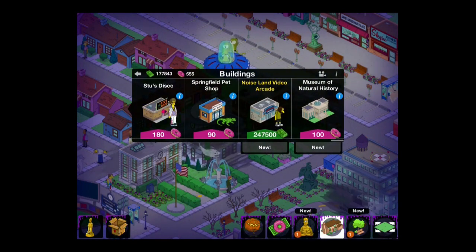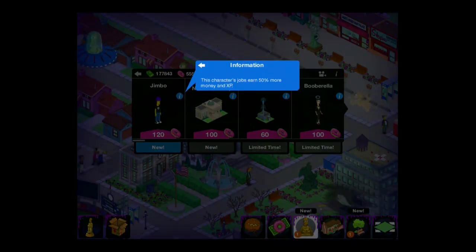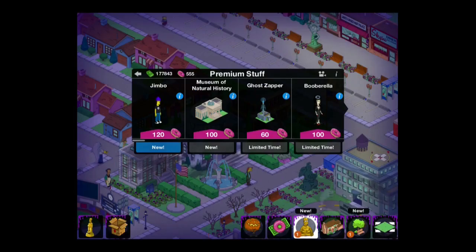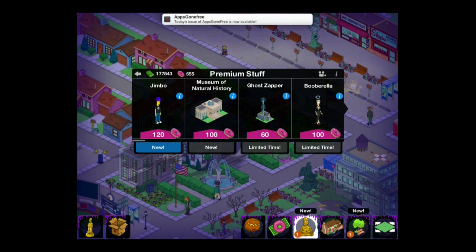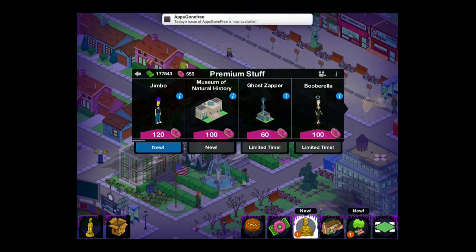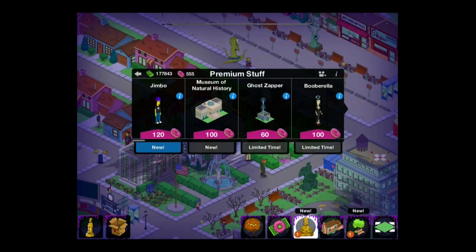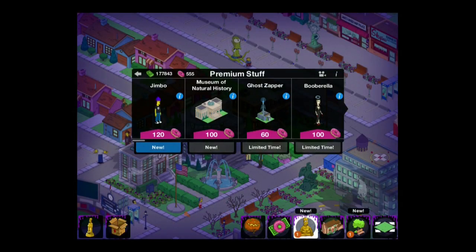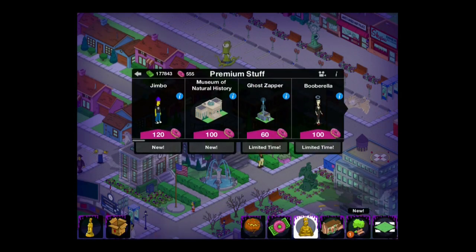It isn't only buildings which are new. If we head over into the premium section, we can get Jimbo for $120, and he is obviously a very popular character — he's been in The Simpsons right from the start, one of the bully set. Reasonably pricey for $120 for just a single character, but as always, a premium character will give you 50% more. If you are a completist or a fan of that character, you're going to get him.